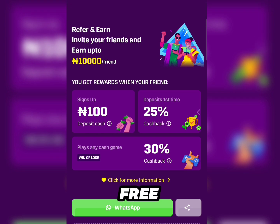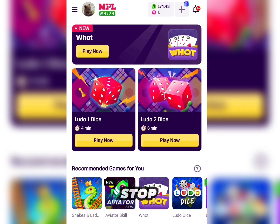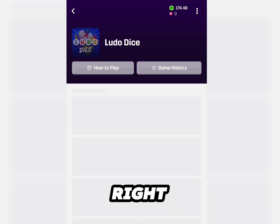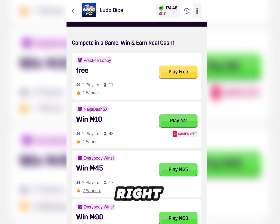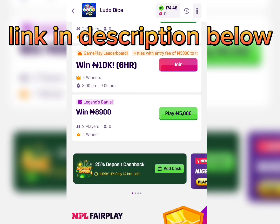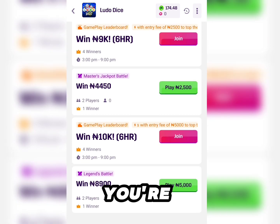After inputting the code, you are going to get a free 100 naira bonus that you can actually use to start playing games. Upon signing up, inputting the referral code, and getting the bonus, you are going to come to the 'Play Now' section. After clicking on Play Now, you are going to see different sections you can use to play games and win — up to 10,000 naira. If you play with 5,000 naira, you are actually going to get a rebate of about 3,900 naira.